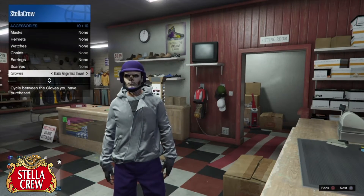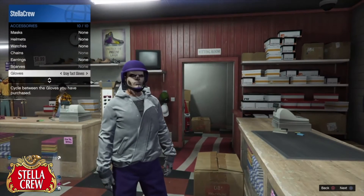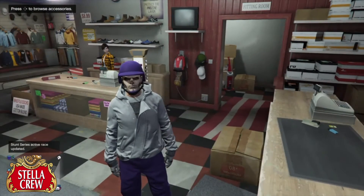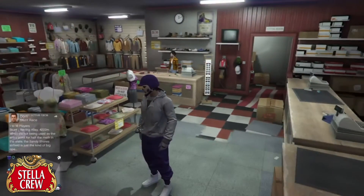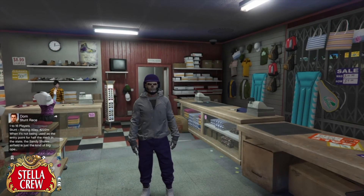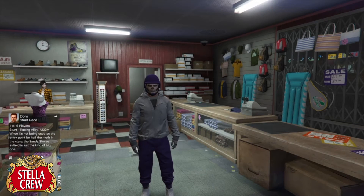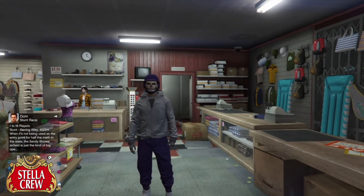Now throw some gloves on — let's do the gray tactical gloves. We don't want to touch the helmet, so no hats. We've got the top, bottoms, shoes, and gloves. All we're missing is something for our face — some face paint, very important. Something scary, we want to scare all the kids in GTA. Make sure you have a skull mask or something like that on your face.